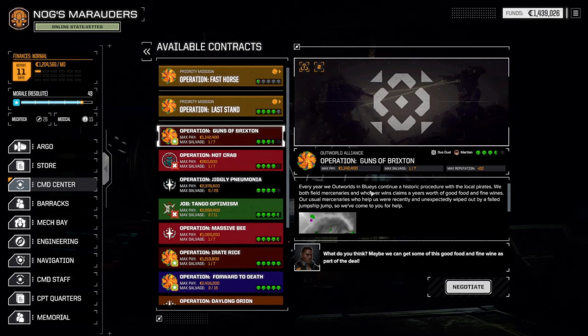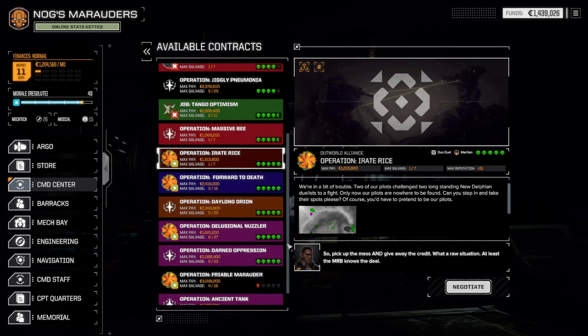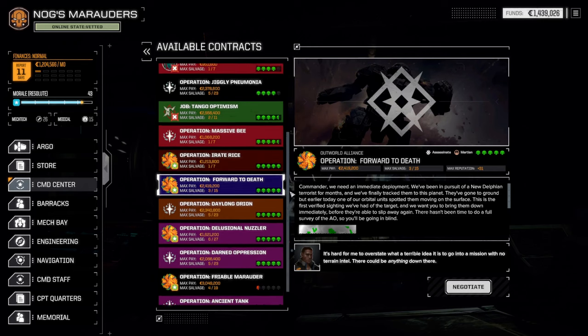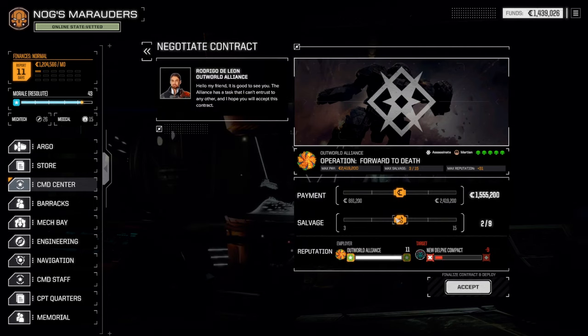Alright, come in to the contract center, let's see what we've got. We have a three-and-a-half skull duo duel, a five skull duo duel, and a five skull assassination. Let's do the assassination - you'll get all the salvage.